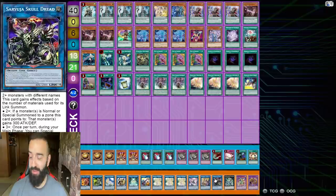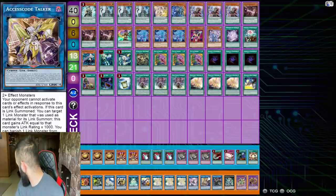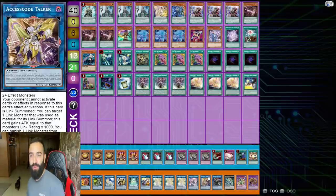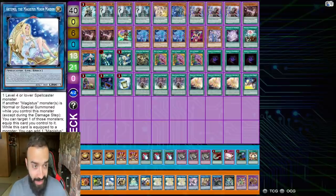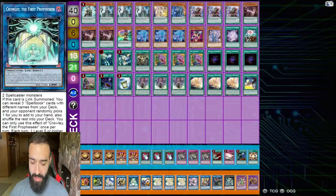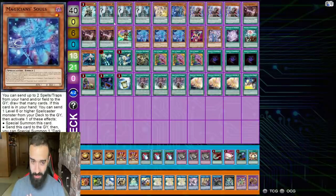The extra deck: you need Kagari and Hayate - both are essential. No Shizuku because you're playing pendulums; that card will just get linked off. One Artemis, one Daybreaker. We cut Mascarina and the Goddess to make space for the Sky Striker links. Mascarina is only useful for Zeus decks, and that card is banned anyway, so it's gone.